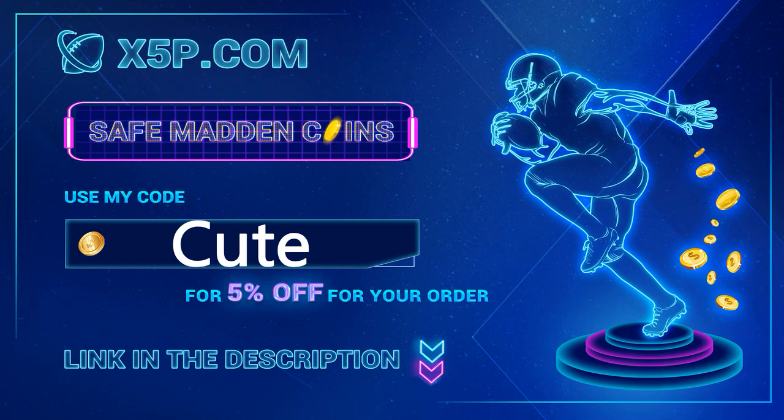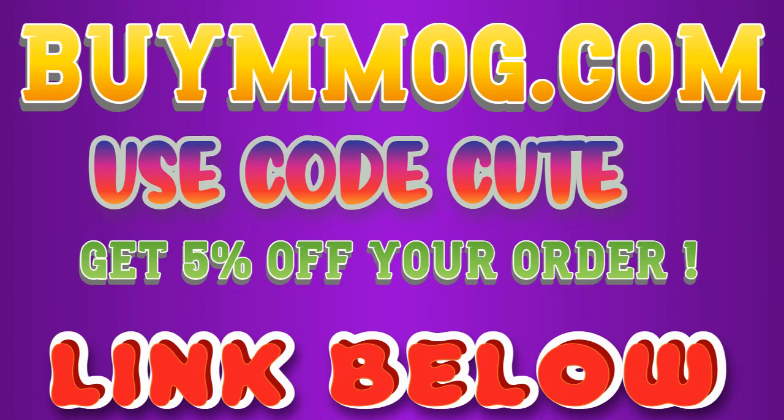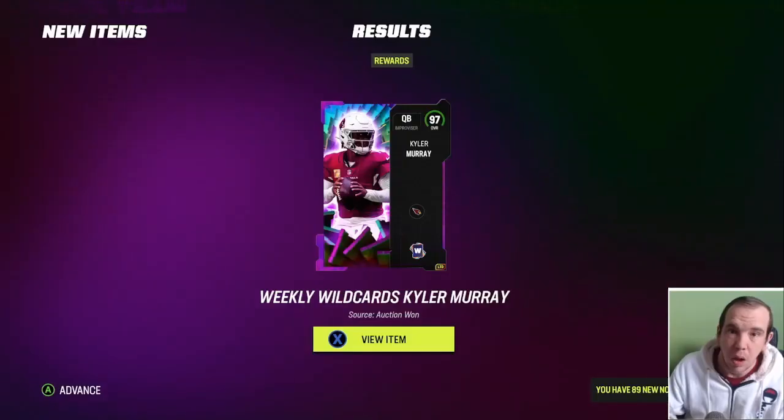Go to buymmog.com, use code cute at checkout. Don't waste your time grinding, don't waste your money on packs right now. 500k is below $17 for FIFA coins, and 2K 500k is below $19. Stop gambling your money on packs - go get the team you want and have the fun you want.